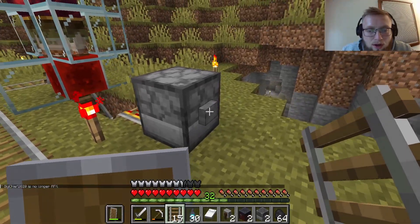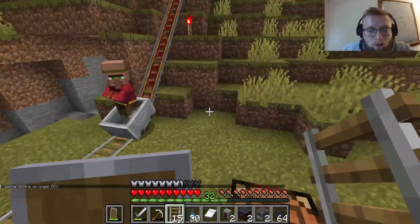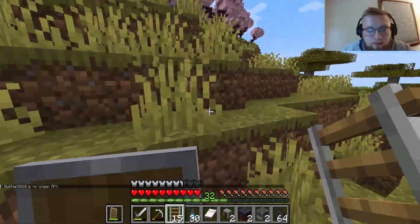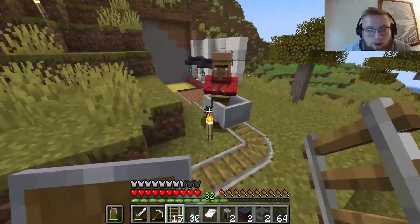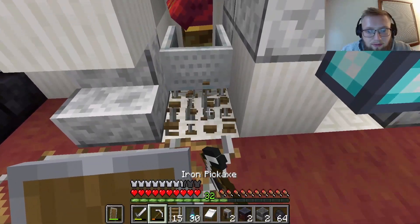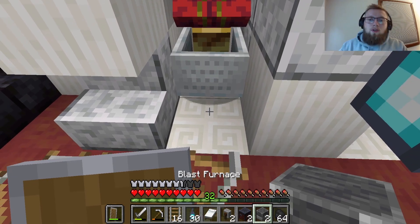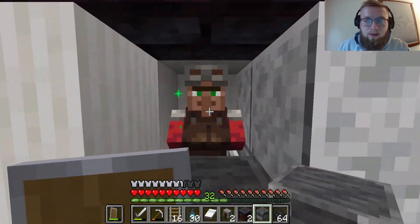Now that we got this hooked up, we make sure we've got some mine carts. We go boom, take one, get our first guy. Did it work? Boom, just like that — easy fit! Let's get that armor first. I should probably pick up my stone cutter.